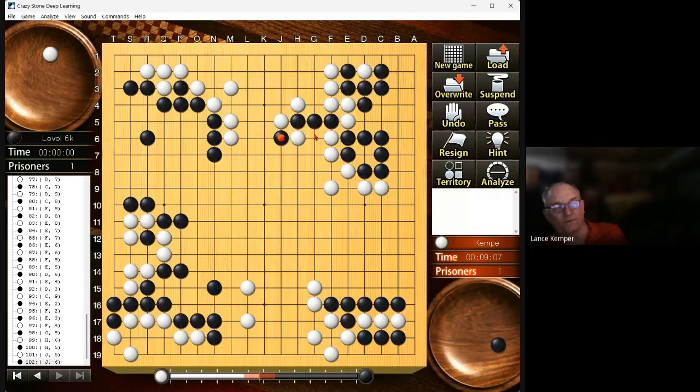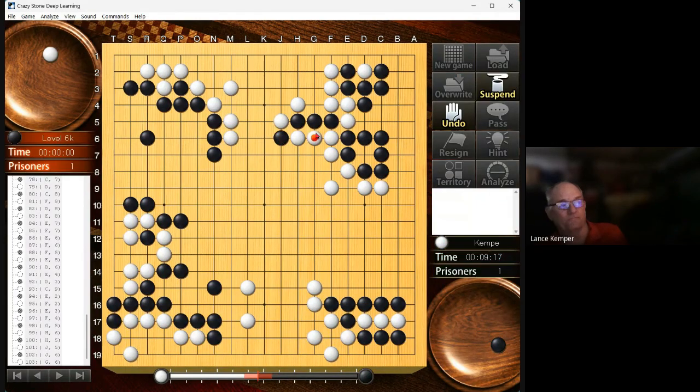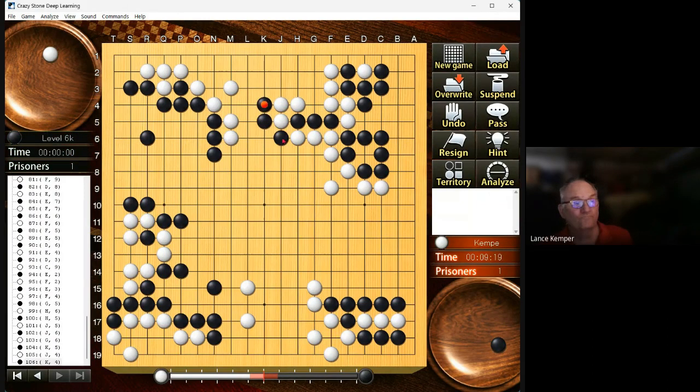Why don't we just kill and get it over with? This is stronger. Boom, boom, atari — don't like it. Just cut. Throw in, capture, atari, save, atari, save, atari, kill — so I need help here. I can do it with the atari, which appears to end the problem. He's simply dead — good enough. I don't see the threat; atari and then what? I see no threat.